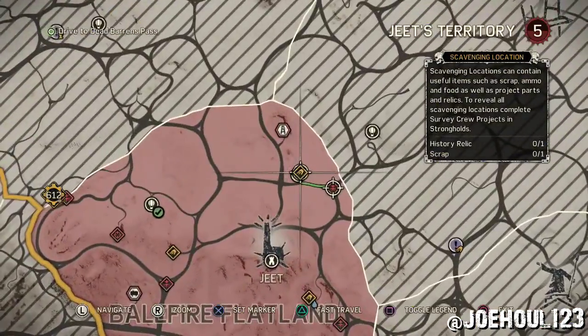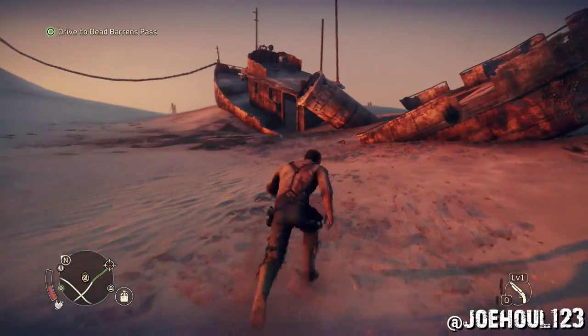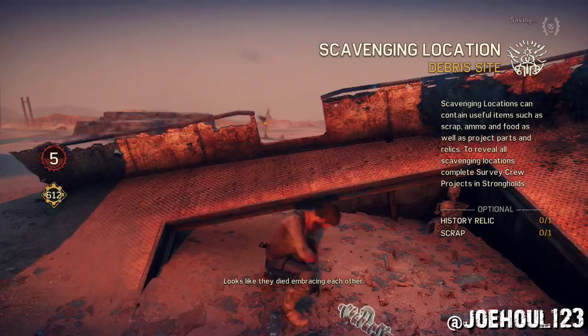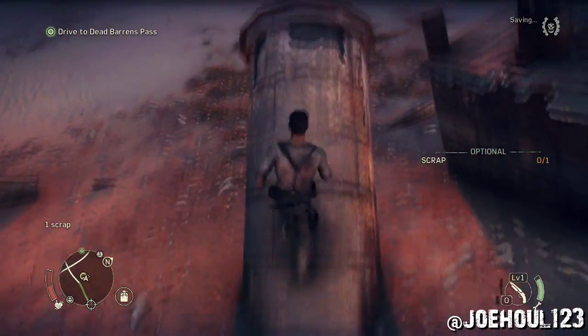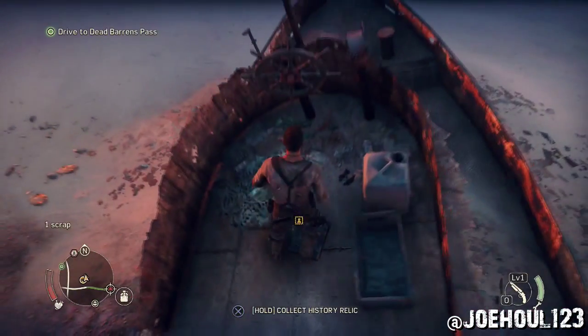Next we're heading east to the very northeast tip of the Balefire Flatland. You'll find a piece of scrap sitting in this boat, and if you climb up its smokestack and jump to the roof, you've got yourself a history relic.